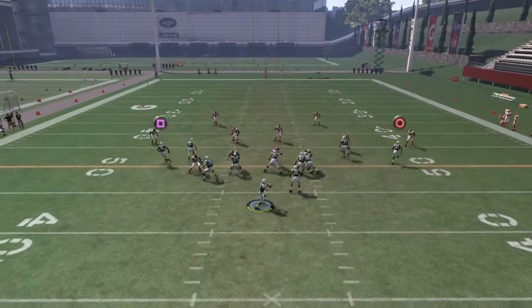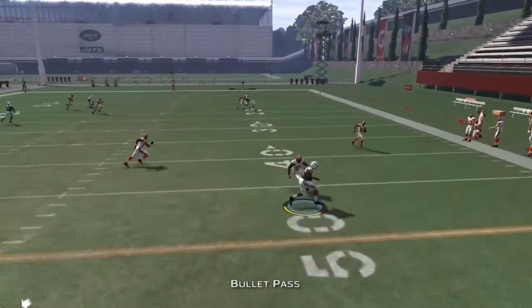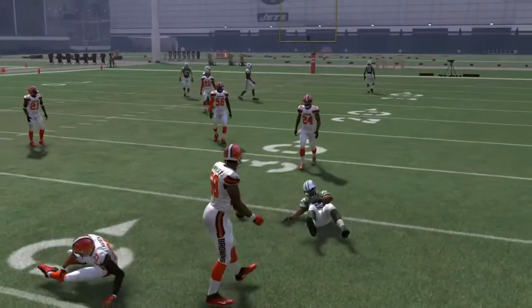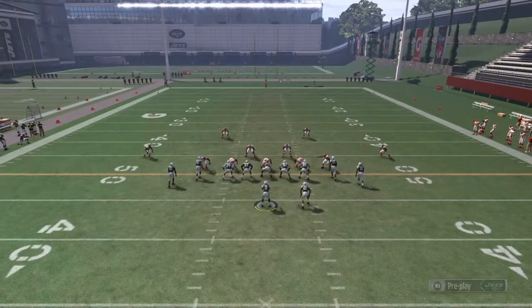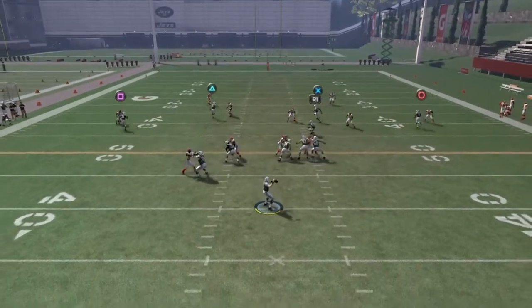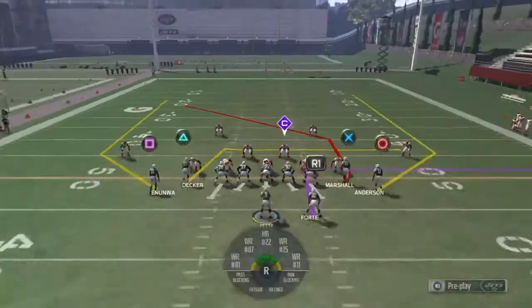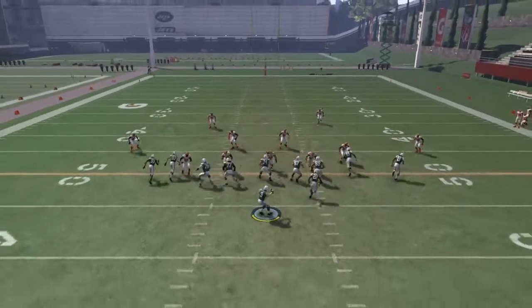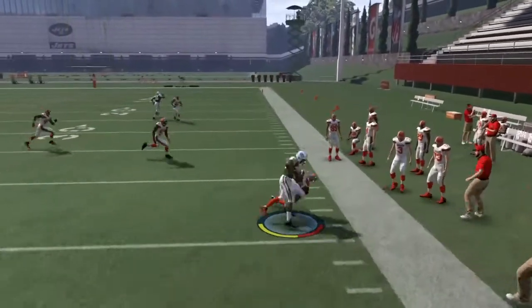Let's run it one more time. As you can tell we can hit Matt Forte underneath — he's gonna get 13 yards. That's glitchy right there putting Forte on a curl route. Curl routes are glitchy in this game. On Cover Two I really wouldn't look for that, but if it is man coverage, that's why you have Forte on the out route — the out route is gonna be really, really nice.